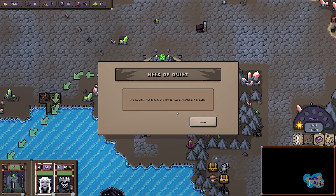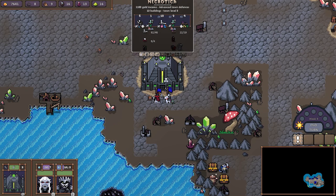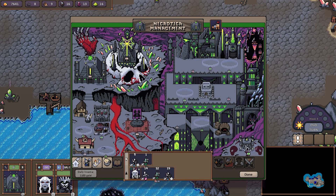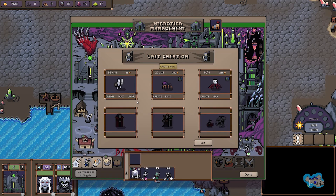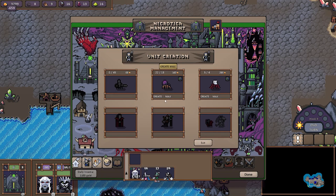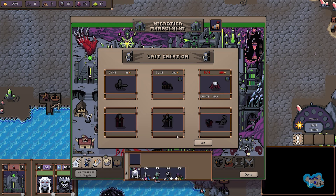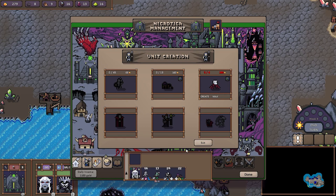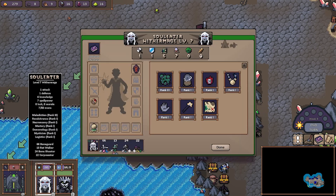A week of quiet — a new week has begun, the town has renewed its units. Let's go ahead and grab those. That was not a lot — oh there we go, upgrade, max, max. I don't have the gold to make more of you, but I think we're good for now.